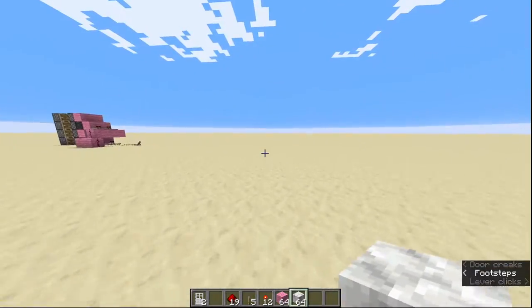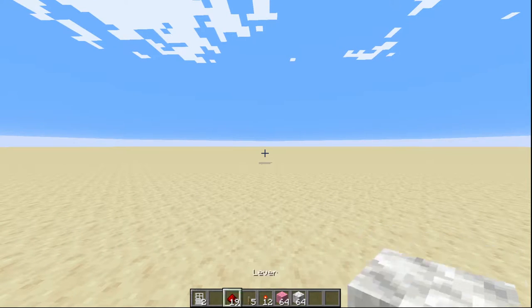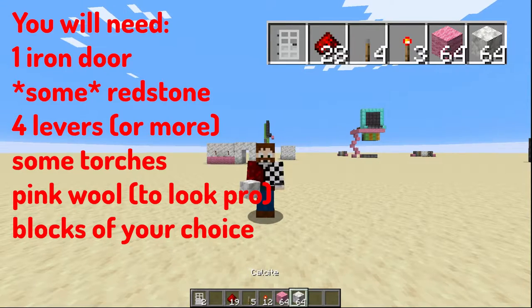Let me show you how to build it. Here's what you're going to need: an iron door, some redstone dust, however many levers you want — I'm going for four. You'll need redstone torches, at least one but I'd recommend more. Some pink wool if you want to look like a pro, and some blocks of your choice. I'm using calcite because calcite is cool.